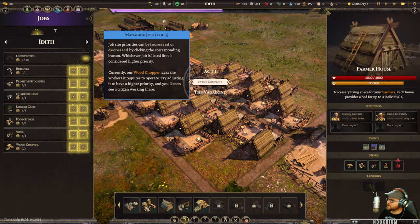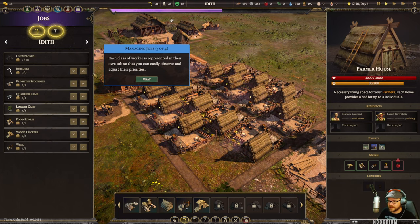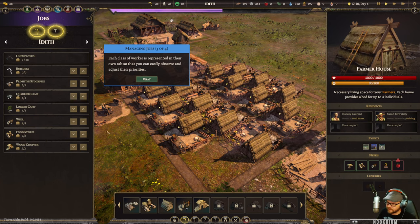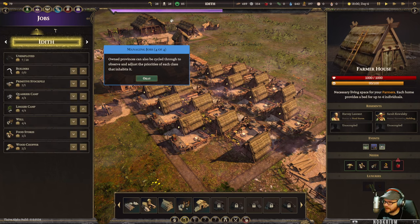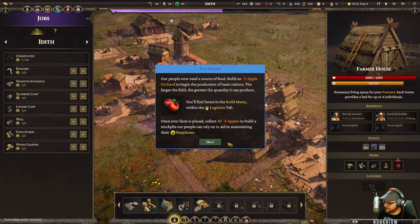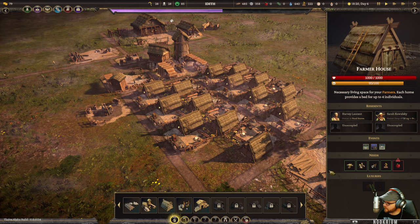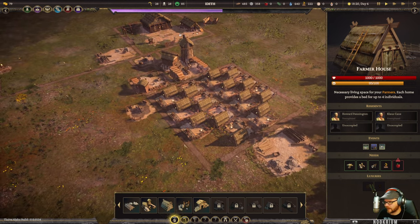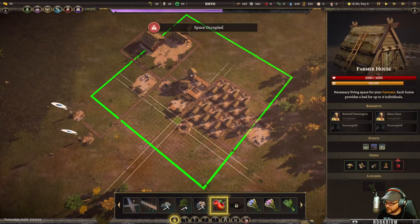Back to the game - we can adjust job priorities. Each class includes farmers, laborers, and others. Our province name is Idith. People want apples - just like real life, people get really mad when they don't have apples, but when they get apples they get really happy. So let's give them some apples.